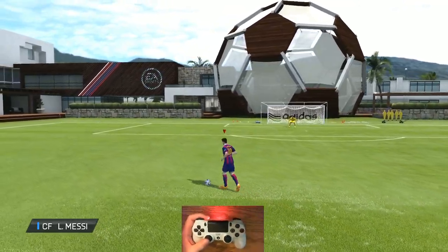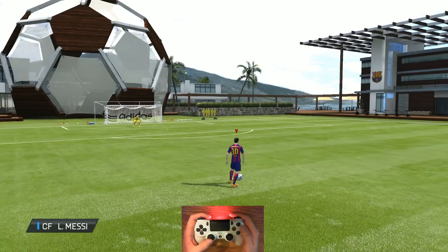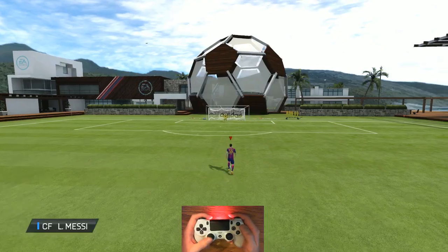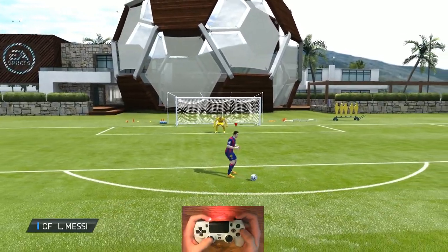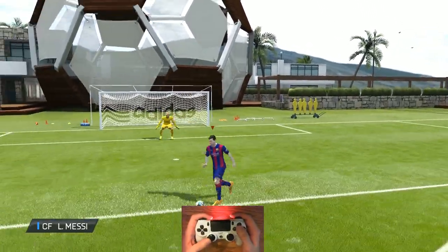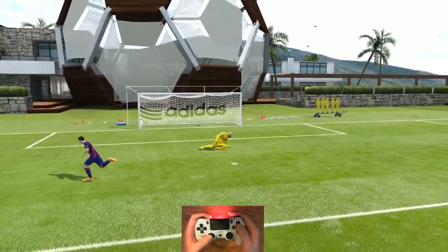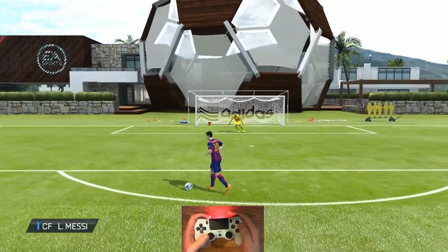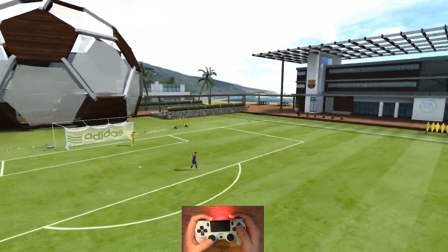If you're out around 35-40 yards, just go with a straight circle shot. It will have a lot more power on it, and if the keeper is off his line, you might actually beat him and get a goal. If you're up closer, around the top of the box or in the box, go with R1 and circle — that's a finesse shot. Goalkeepers in FIFA 15 are really good, and a finesse shot is your best chance to get around them up close.